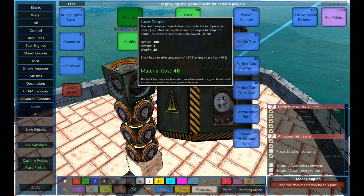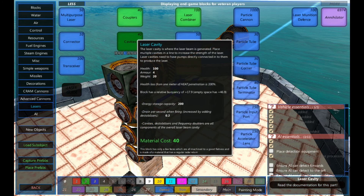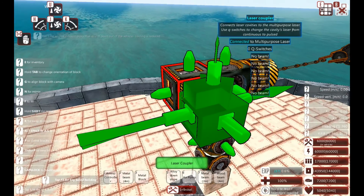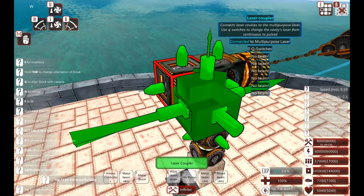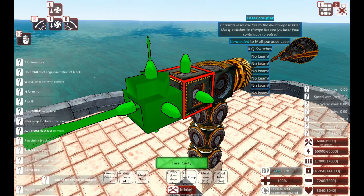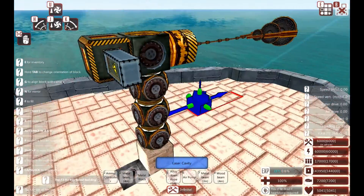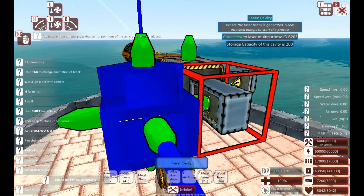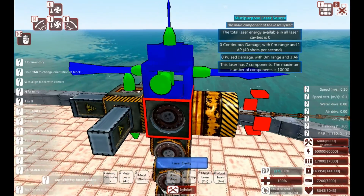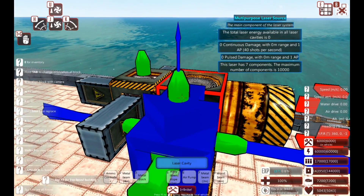So we've got cavities and couplers. What we need to do to start with is create a coupler. It's got no key switches on it, so don't worry about that for now. And it's got no cavities on it either. What I'm going to do is build a straight line of cavities. Once you've got your coupler, you can pretty much build them whichever direction you want off of it. Remember, each cavity is its own unit. We've got 600 storage capacity in each cavity here. If we look at our laser source, we can see we still have no damage — but that's fine, because we're not finished.